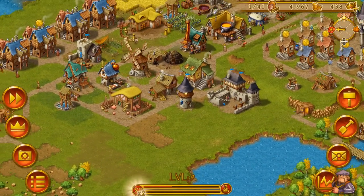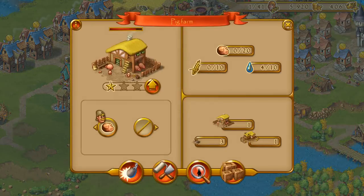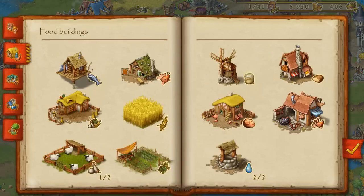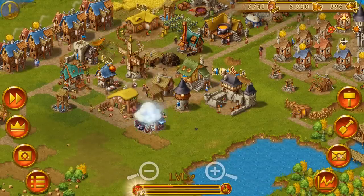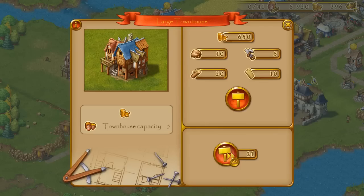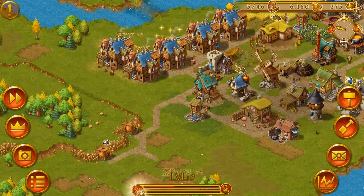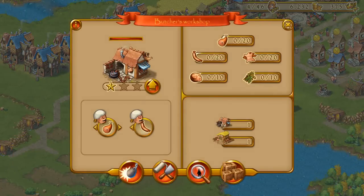Let's continue with our production chain. Starting with sausages — we already have a pig farm, so the next step is to build a butcher's workshop. The butcher's workshop is also a new building; it can provide your townies with some meat or it can produce sausages. We have no townies left to fill up the worker slot, so let's just build another house and put it in our little district. Let's fill up the worker slot and produce some sausages.